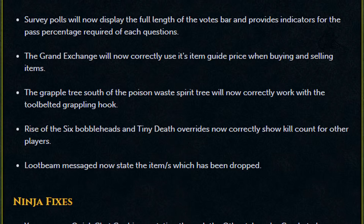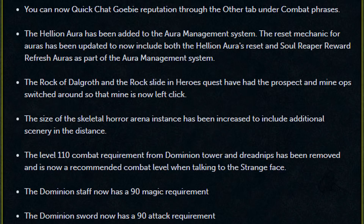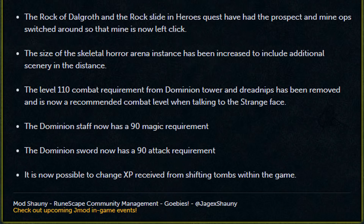The Grapple Tree south of the Poison's Waste Spirit Tree will now correctly work with the Tool Belted Grappling Hook. Rise of the Six Bobbleheads and Tiny Death Overrides now correctly show kill count for other players. Loot Beam messages now state the items which have been dropped. You can now quick-chat Goblin Reputation through the other tab under Combat Phrases. The Hellion Aura has been added to the Aura Management System, and the reset mechanic for Auras has been updated to now include both the Hellion Aura's Reset and Soul Reaper Reward Refresh Auras as part of the Aura Management System. The Rock of Dalgroth and the Rock Slide in Heroes Quest have had the Prospect and Mine options switched so that Mine is now the left click. The size of the Skeletal Horror Arena instance has been increased to include additional scenery in the distance. The level 110 combat requirement from Dominion Tower and Dreadnips has been removed and is now a recommended combat level when talking to the Strange Face. The Dominion Staff and Sword now have 90 magic and attack requirements respectively. It is now possible to change the XP received from Shifting Tombs within the game.